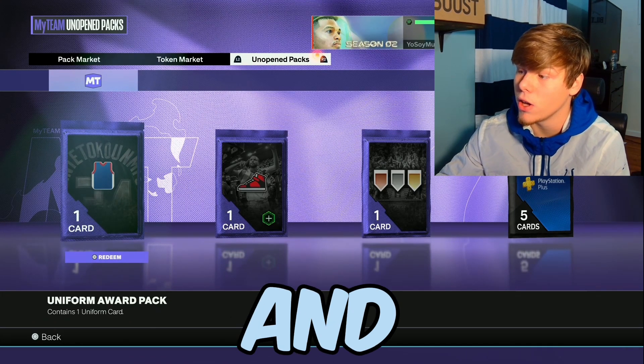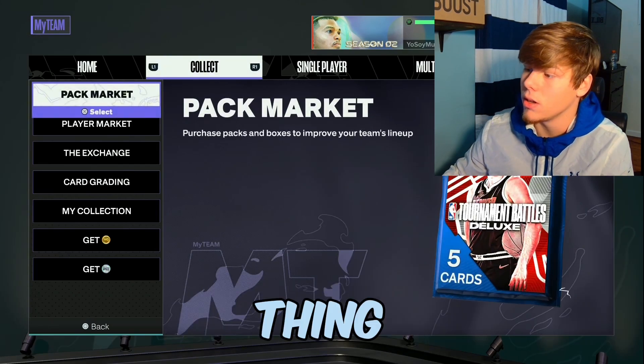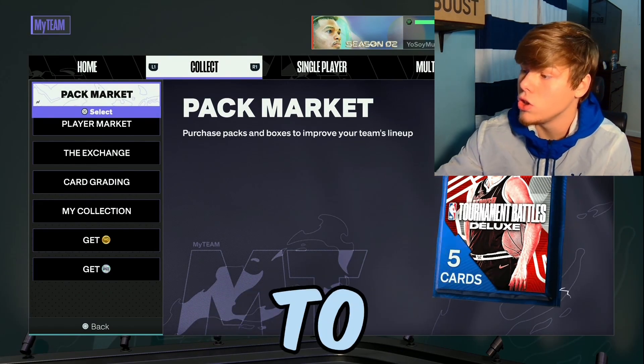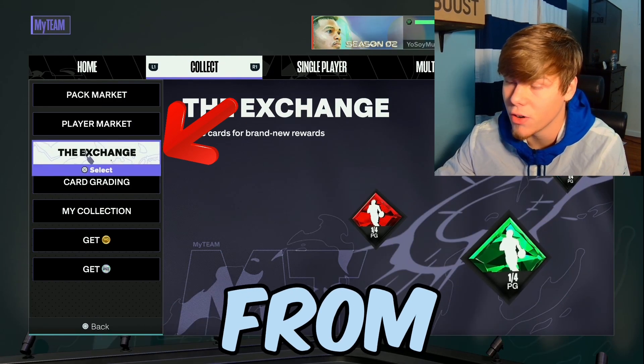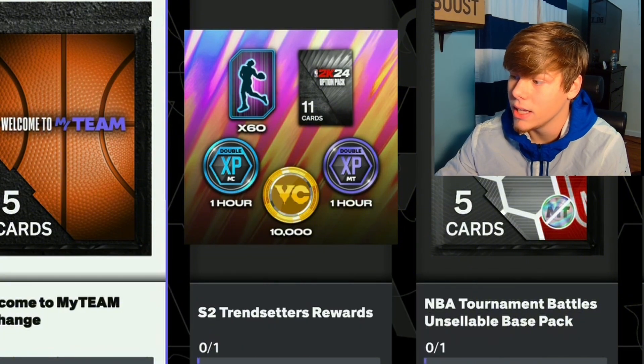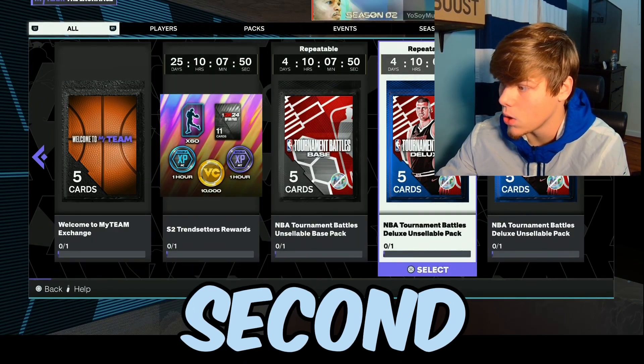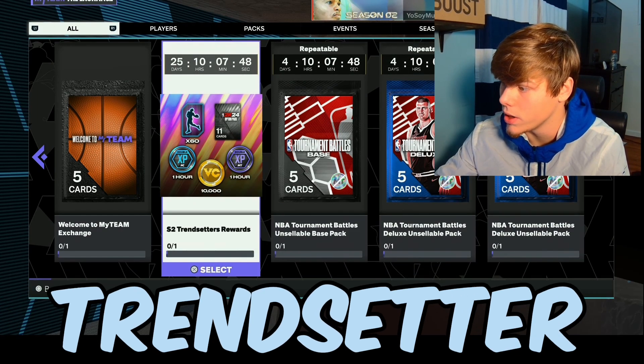Once you open the pack, don't exit out — you'll still be on the same pack section screen. From the Collect screen, go to Exchange. On the second option you'll see it right there — Season Two Trendsetter Rewards. I accidentally clicked the first one, but it's the second one: Season Two Trendsetter Rewards.